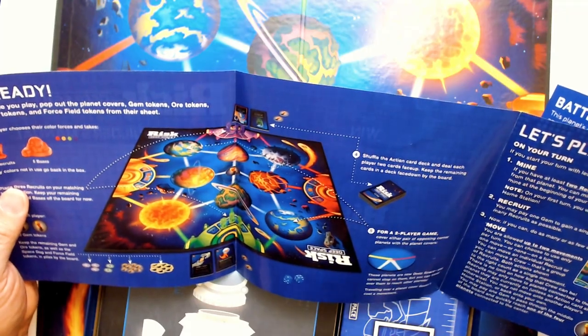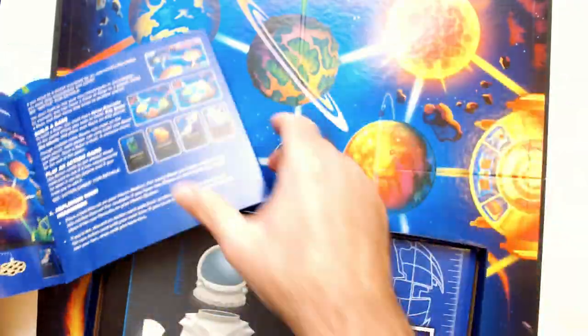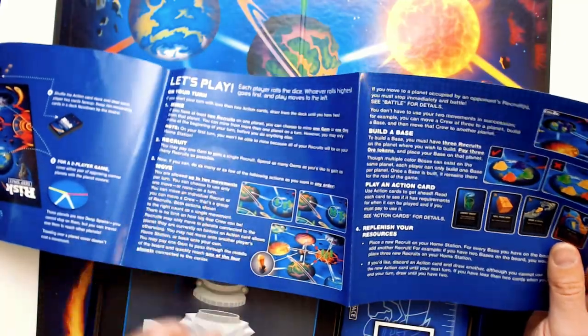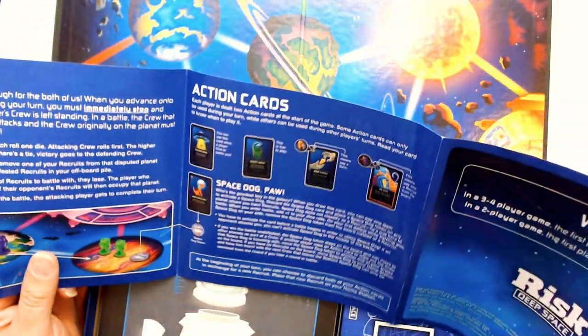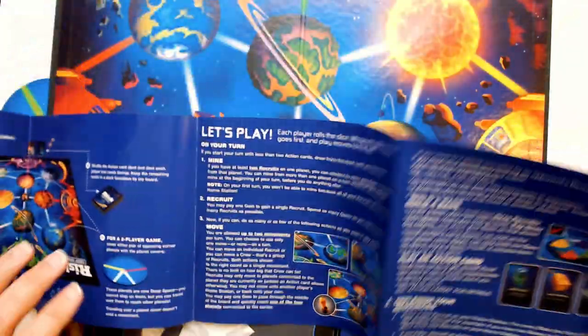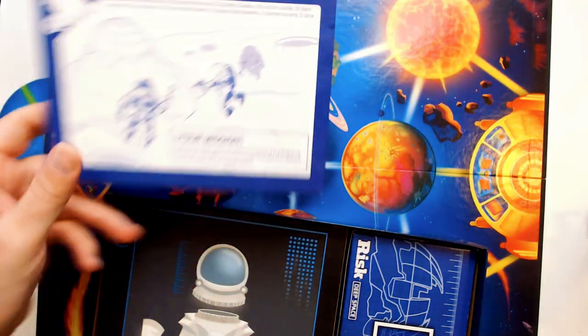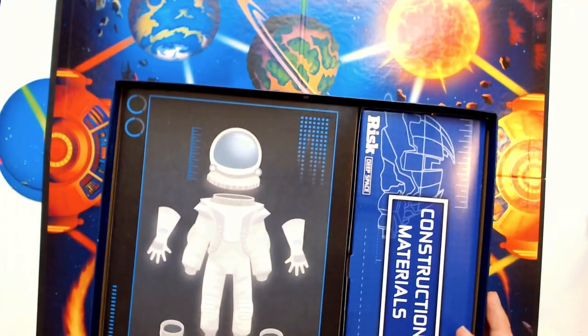We can pop out some tokens, cards, stuff like that — recruit, mine, move. The actual instructions go from here to here, so that's only four pages and pretty big text. That's a good sign in my opinion. I don't like reading a novel when I play a game. I'm not sure what this thing is.